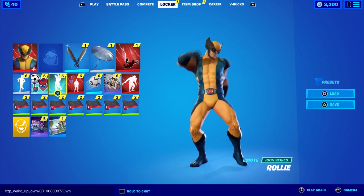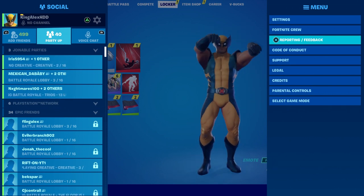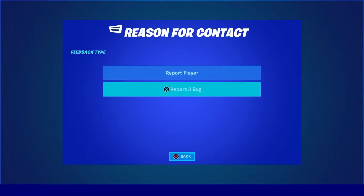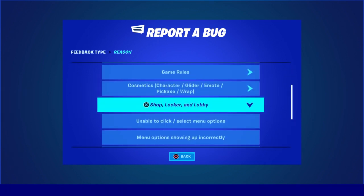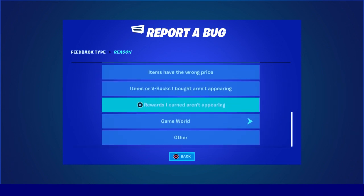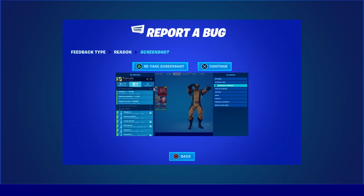Next, you're going to press the pause menu, go to Reporting and Feedback, then go to Report a Bug, click on that, scroll all the way down where it says Shop, Locker, and Lobby. Then scroll all the way down where it says 'Item or V-Bucks are bought but aren't appearing.' I already did this with the Rollie so I'm not gonna do it again — I just wanted to test it out and it did work. All you have to do is click Continue.